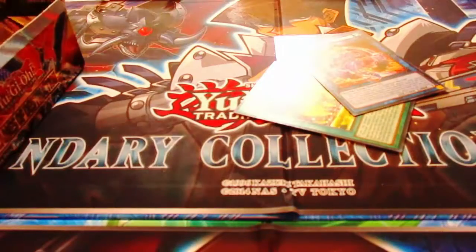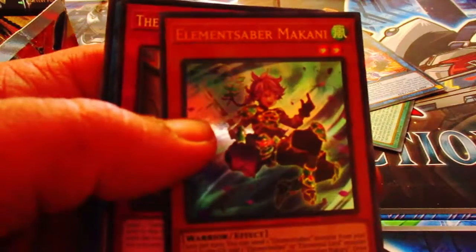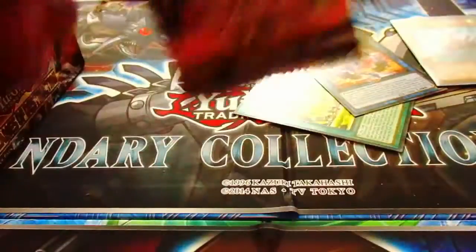I've seen people have mixed feelings about Nightmares, and I don't think anyone can say anything until we see it in play. Ooh, look at that — Elemental Saber Milky! My first ultra — we pulled that. It's Milky, not Ultimate, but I got people that want to build Elemental Sabers so maybe I'll throw it their way since I'm not going to be running them.